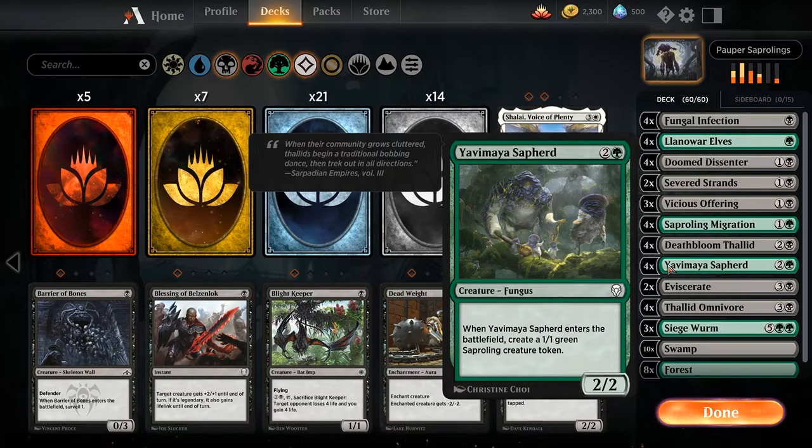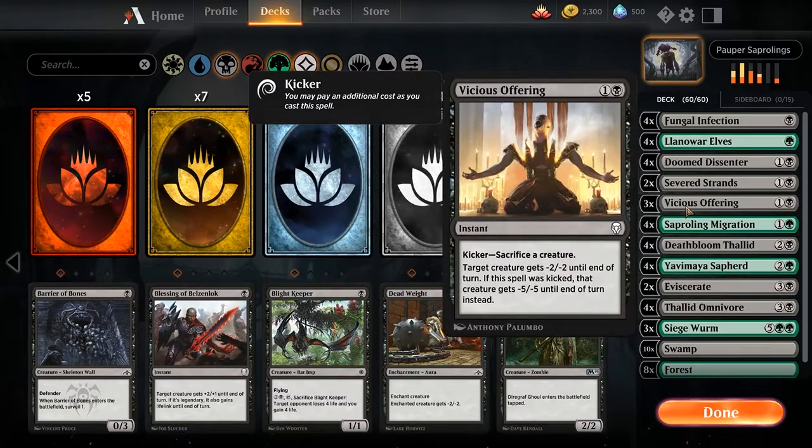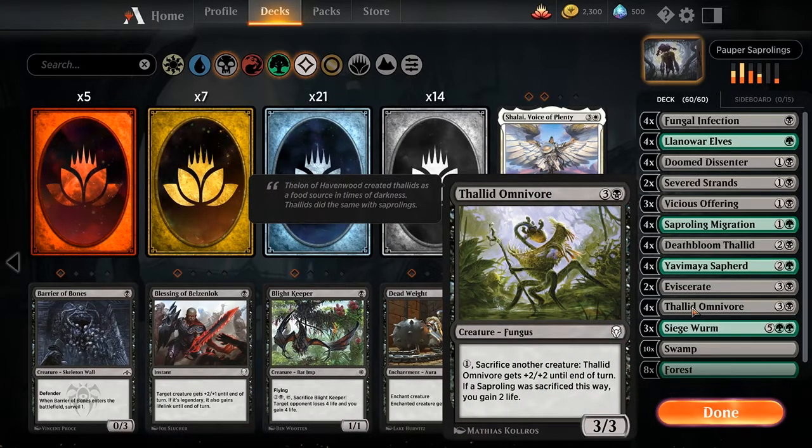We've got 4 copies of Yavimaya Sapherd — this is just 3 mana for basically 2 creatures. We have 2 Eviscerates for getting rid of those bigger creatures that you can't get rid of with Vicious Offering or Severed Strands, or when you don't have these cards in hand. Then we have 4 copies of Thallid Omnivore — pretty good card. Most often than not I'm running pretty long games, and Thallid Omnivore just helps me win those games. So this is one of your win conditions.